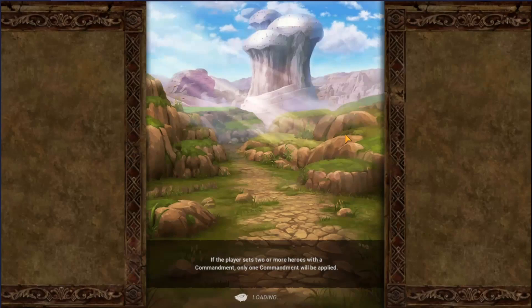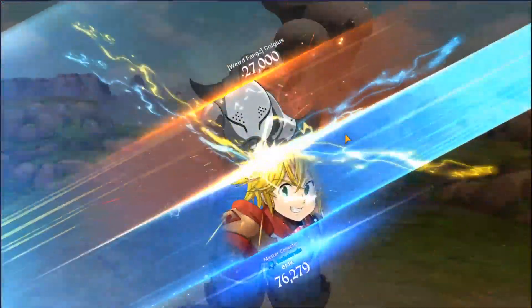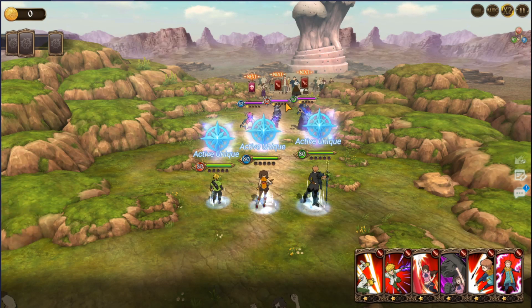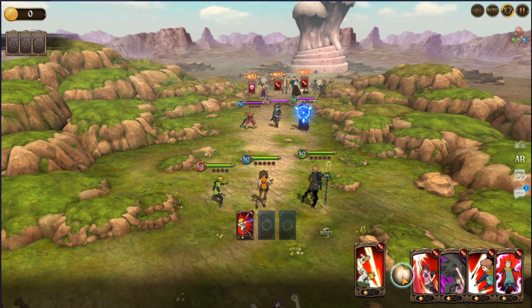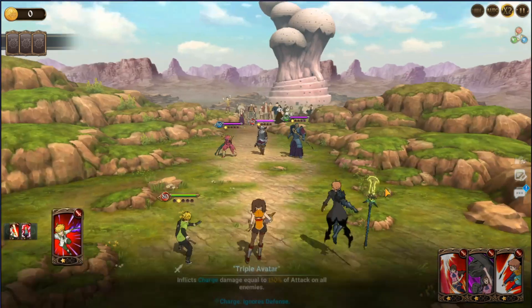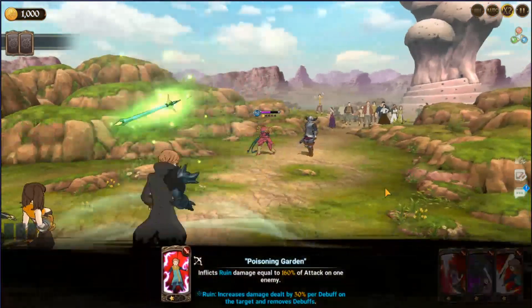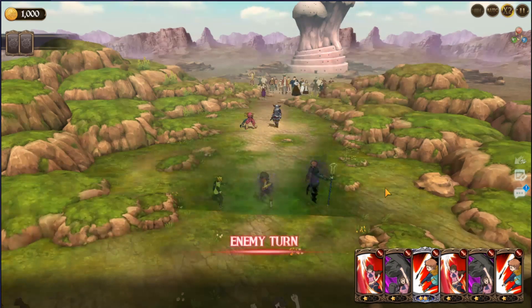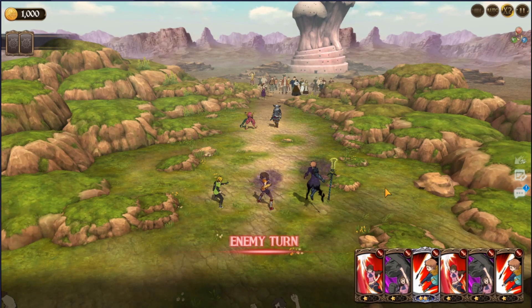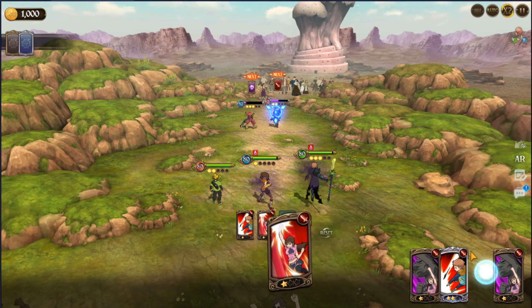The gameplay is simple: pick your team, play against enemies, and if you lose it's game over — or you can spend coins to continue in normal and hard. In extreme you cannot continue if you lose. I just wanted to make this video to showcase how the system works before you dive in, and if you have questions please comment below.